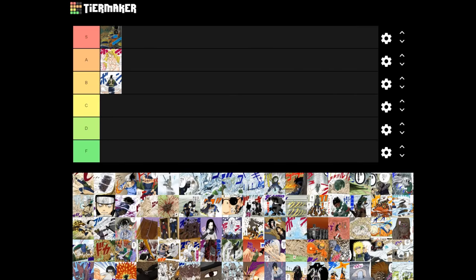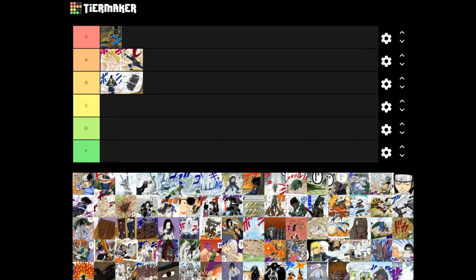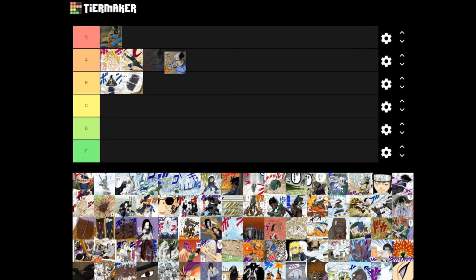Shadow Clone jutsu is going to be the only jutsu in S tier for a long time. I love this jutsu — I talked about it in my top five Naruto jutsu video, which you should not watch because it's so old. A Thousand Years of Death — I don't know if it's funny enough for A, but I'll put it in A. I might drag it down to B. Substitution jutsu — yeah, it's fine, it can go in B.